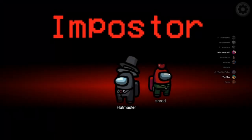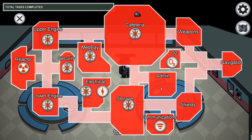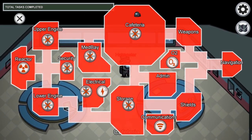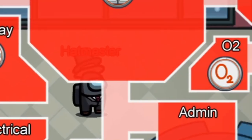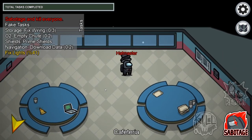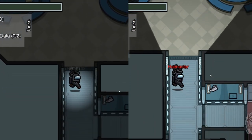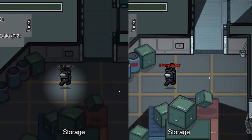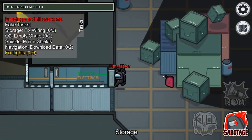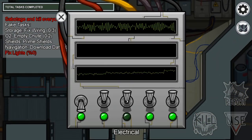Now let's talk about impostor sabotages. Impostors can sabotage things around the map which makes it harder for the crew. They can sabotage lights, reactor, oxygen, communications, and doors. Sabotaging lights will lower the crew's vision, but the impostor can still see as if the lights never turned off. It's also important to know that while impostors cannot do actual tasks, they can fix any sabotages.